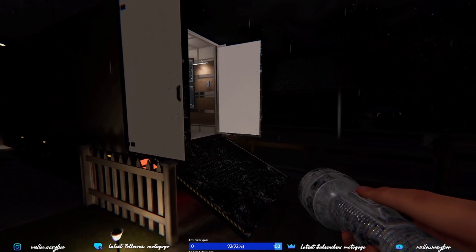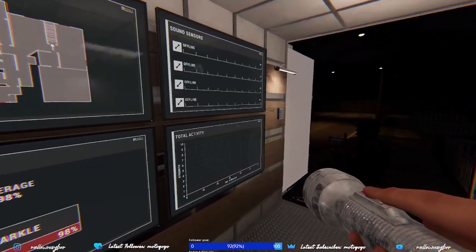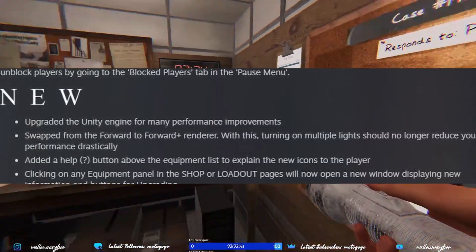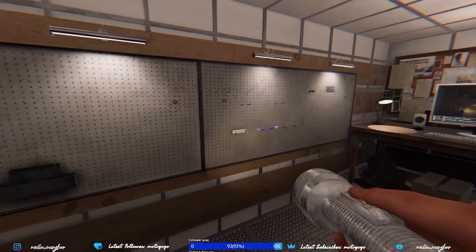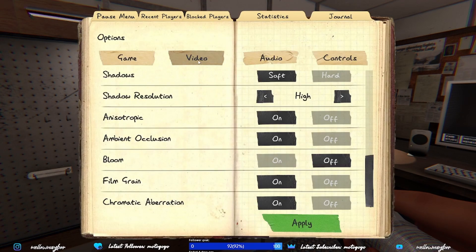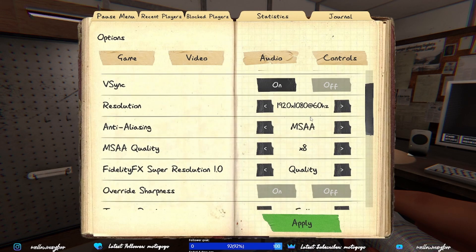Hello to all my Phasmophobia players. Phasmophobia has officially released the latest update, Ascension. With that update comes some upgrades to the graphics, which I believe has been causing some people issues. Upon opening up my game for the first time, I was noticing a very noticeable lag in performance, as well as some stutter that was affecting my gameplay in the lobby and in-game.